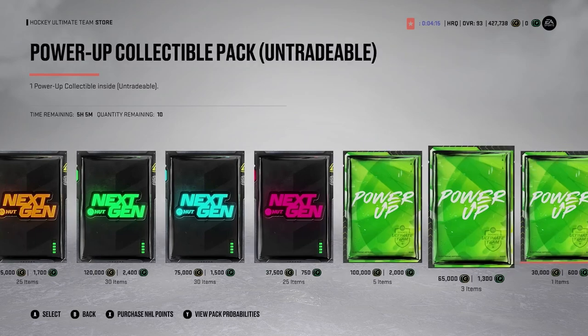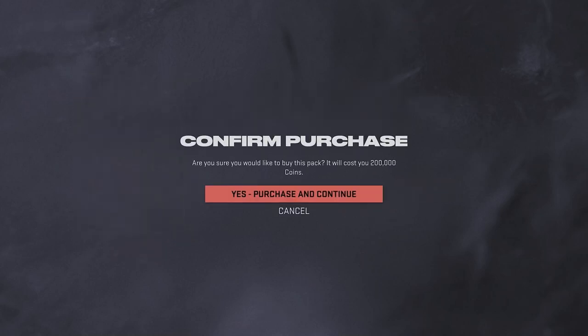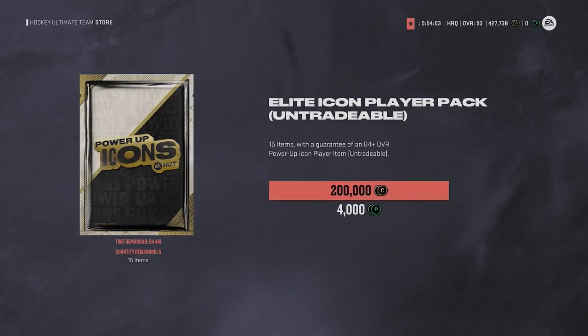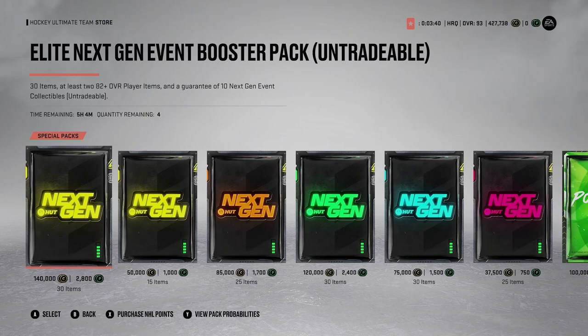First things first: go over to the store. You see a jumbo elite pack or an icon pack and you think 'let me buy this with coins' — never do that. Never ever buy packs with coins. That's when you run into trouble, that's how you lose a lot of coins. Especially untradeable packs — you're never getting those coins back. If you get an 86 icon, sure, but you lost 200k you'll never recover.